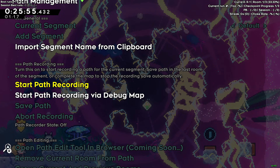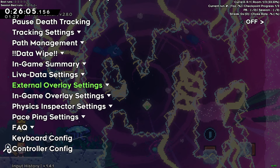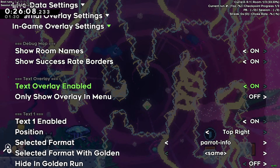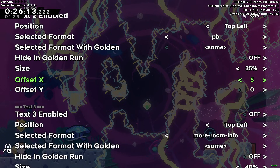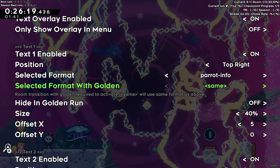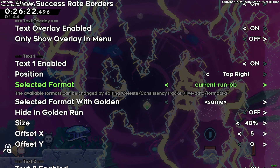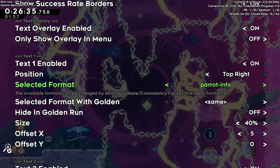Now the overlay should show up at the top of the screen. The next thing you want to do is set up the actual text and what it says. Skip over a few menus for now and go to 'In-Game Overlay Settings' — this is where you have your text overlays. There are four text options; for now just go to the first one. There are a bunch of presets that come with the mod.